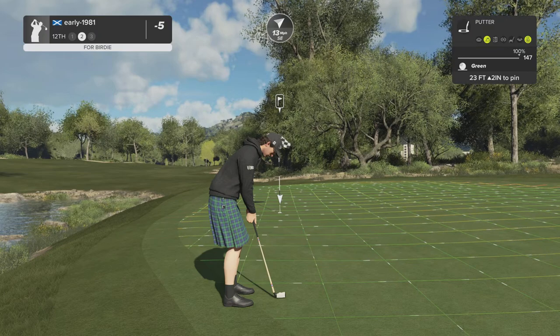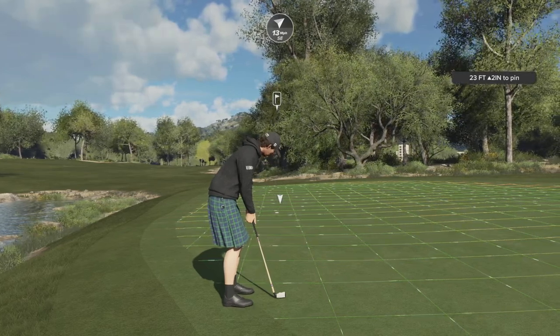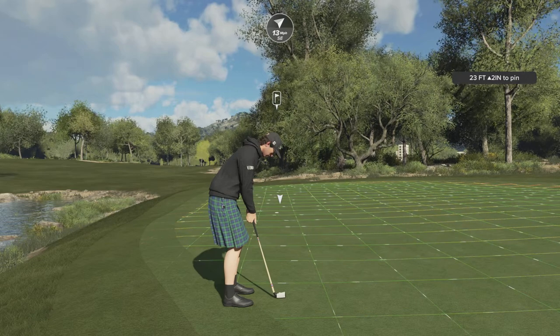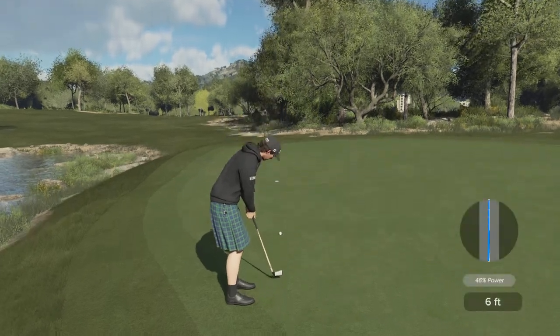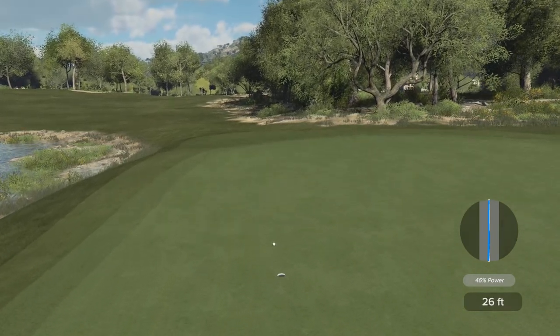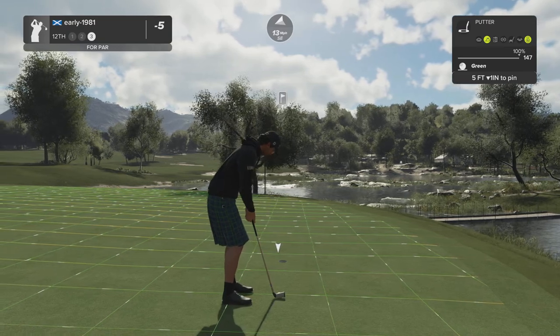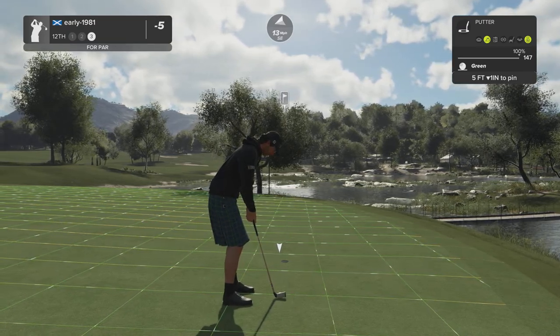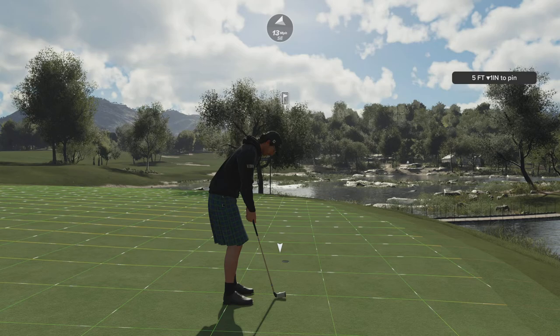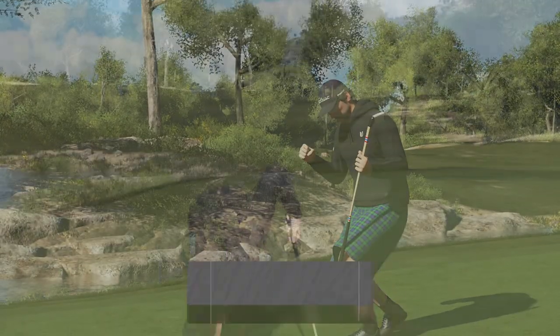On the green safely — real members' bounce. Let's see if we can take advantage of that favorable kick. It should turn hard the last few feet — probably just a little bit firm and maybe took a little bit of the turn out of that. The putter has been really cold so far. Par is probably a fair score after that tee shot.